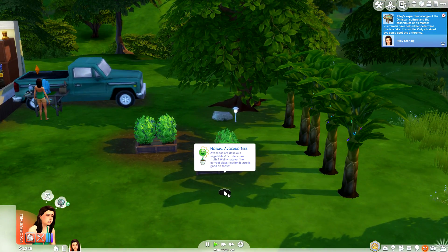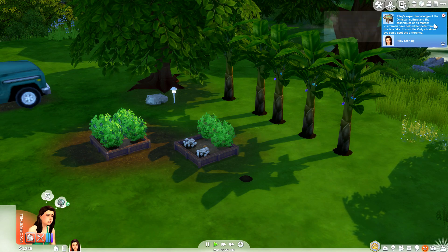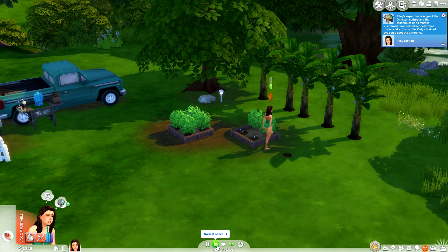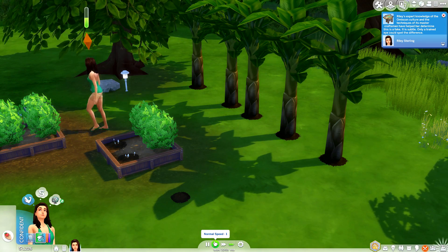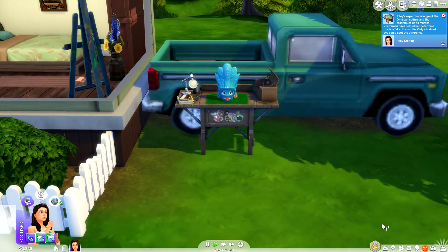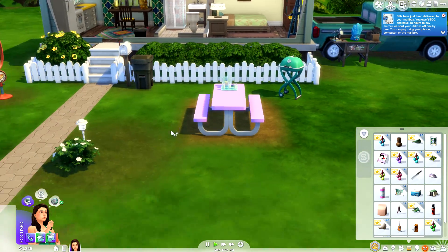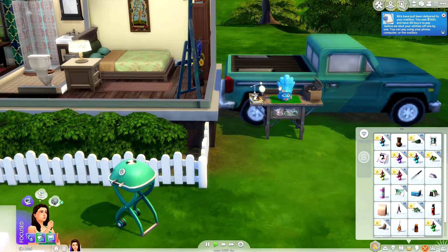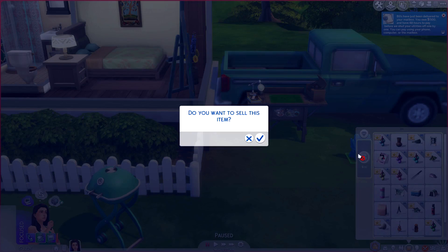We also went ahead and planted our avocado tree and then we ended up planting all of these beautiful little tree of emotion plants. We should be getting some harvestables here very soon. Today's bills are 500 simoleons — the responsible thing would be to pay them, but the irresponsible thing is to go on a trip to a brand new villa, a little more expensive this time, and worry about the bills when we come back. She's just been itching to get back out there.